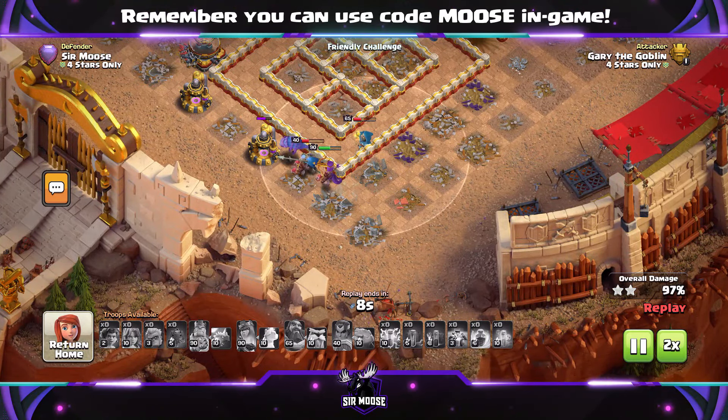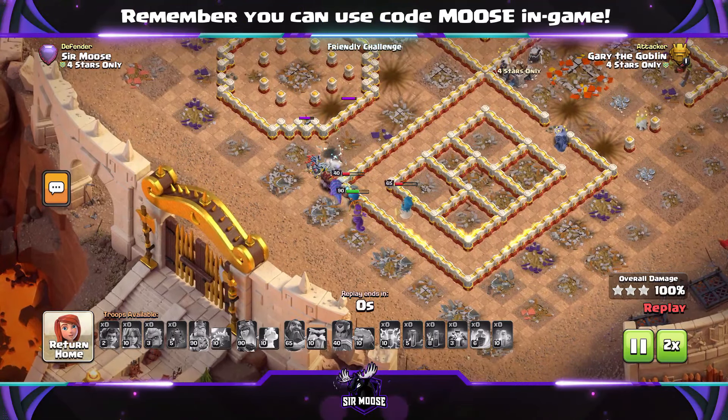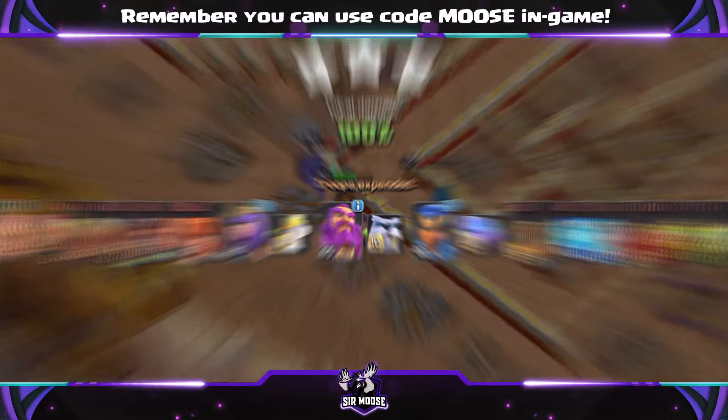Back to the action. Can we get three stars? Yes, we can. And this isn't easy, by the way — taking on maxed out Town Hall 16 bases and trying to get three stars at Town Hall 15. It took a few replays because it can be quite difficult.